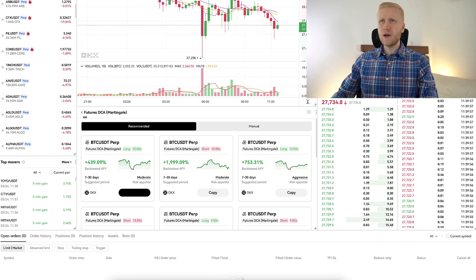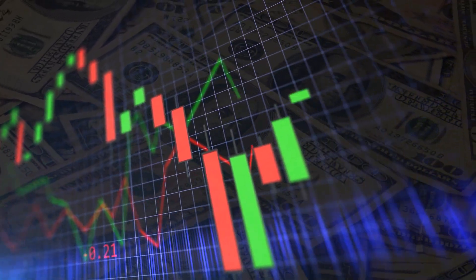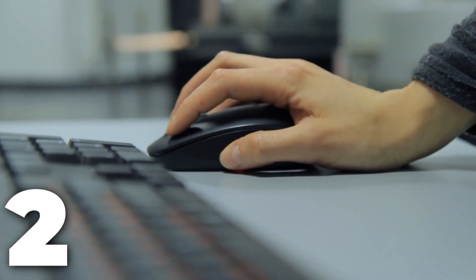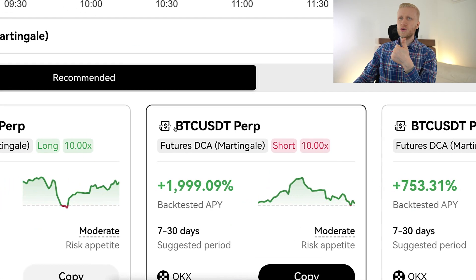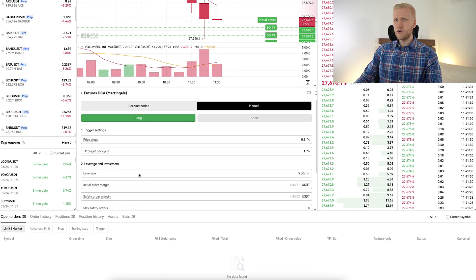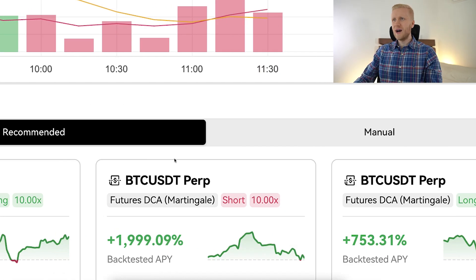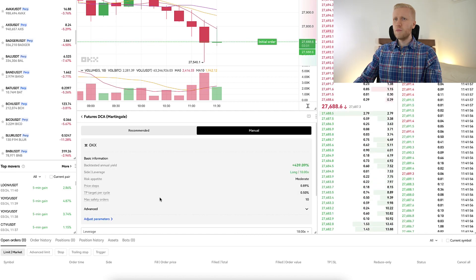The first step is choosing your trading pair. We have now chosen BTC/USDT perpetual, which is probably something most of you are trading. It has massive trading volume here on OKX and great liquidity. On the left hand side you can also trade hundreds of other trading pairs. There are two different ways to set up these bots — the same steps apply to all bots on OKX. The first option is to use the pre-filled recommended strategies, but I would personally advise you to always double-check everything and not blindly copy strategies. Make sure you know how the bot works. The other option is to click manual and set up all the numbers yourself.